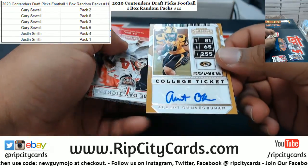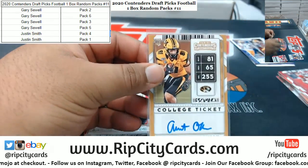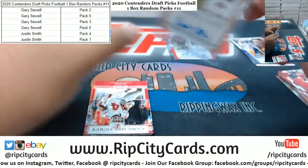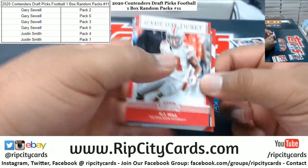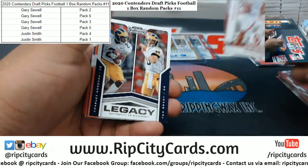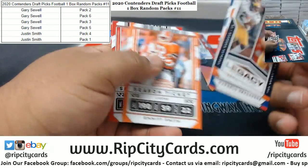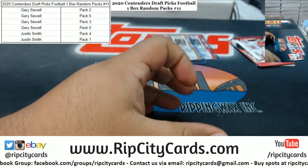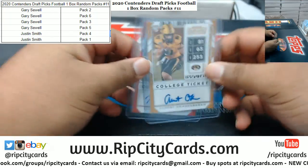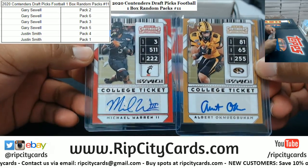We have Albert Okwuegbunam — hope I pronounced that right — with the autograph. Alright, so that's going to do it. Let's recap. Justin, your hits are Albert Okwuegbunam and Michael Warren the Second.